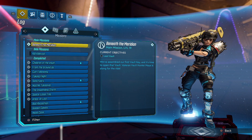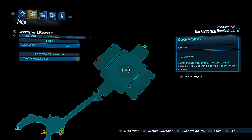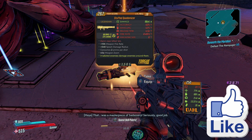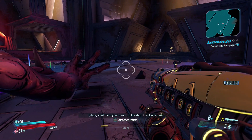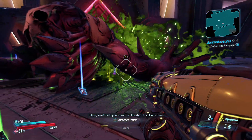Welcome to Borderlands 3, it's Abyss, and in this video today I'm going to show you how to get a legendary rocket launcher called the Stuff Quadmizer. This will be available about midway through the game. Remember to hit that like button as it shows your support. You will find this weapon during the mission called Beneath the Meridian — you're going to be on your way to the vault with Maya.